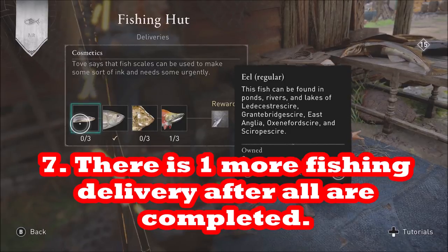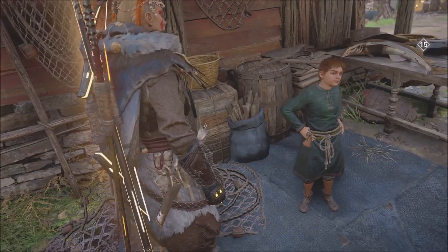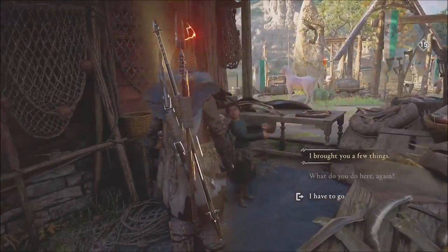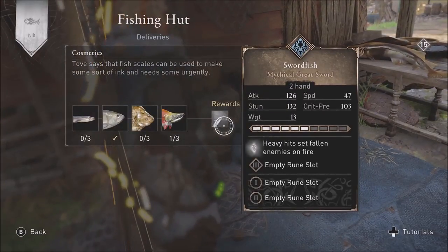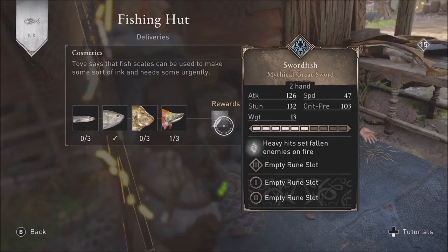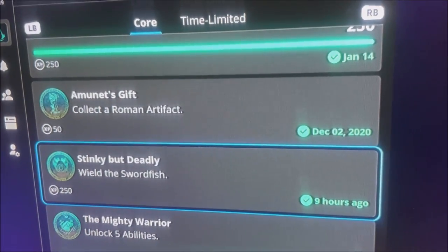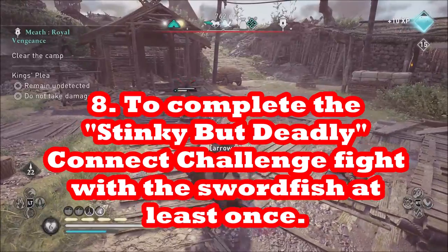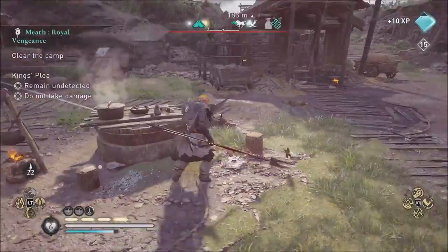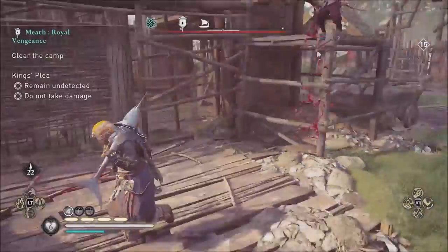Number seven: when you're done with the last delivery, you are not done. If you want the Swordfish and the Stinky But Deadly trophy, you still have one more delivery to do to get the Swordfish sword. Make sure you come right back to Arth, the little boy in the Ravensthorpe settlement, and make that final delivery. Number eight: you're still not done after that. You need to equip the Swordfish and fight somebody with it. Take it on your next mission and fight guards with it — equipping it on Eivor isn't enough; Eivor needs to actually fight with it to unlock the Stinky But Deadly Ubisoft Connect trophy.